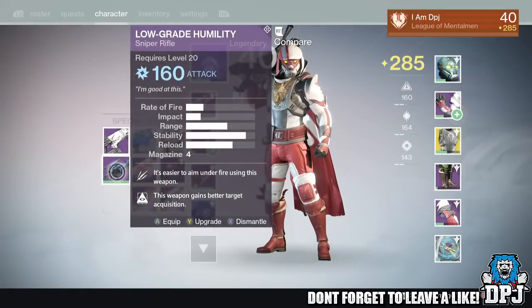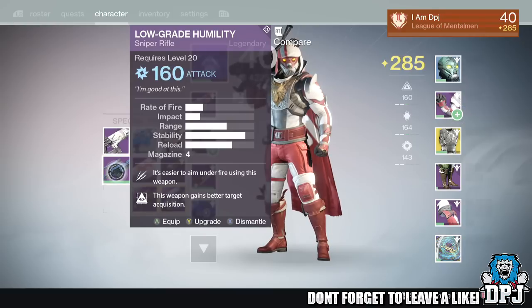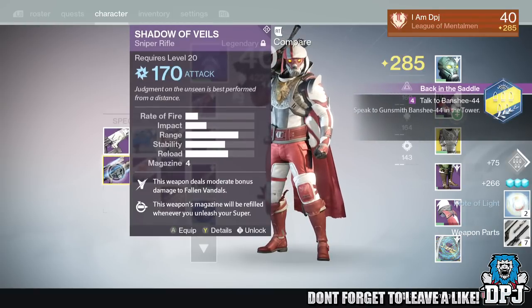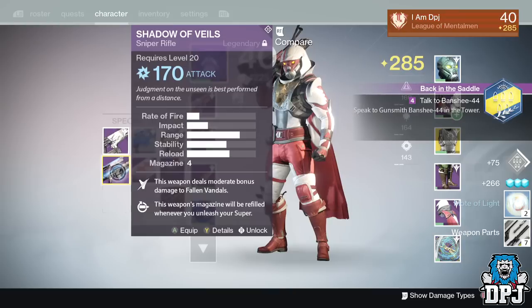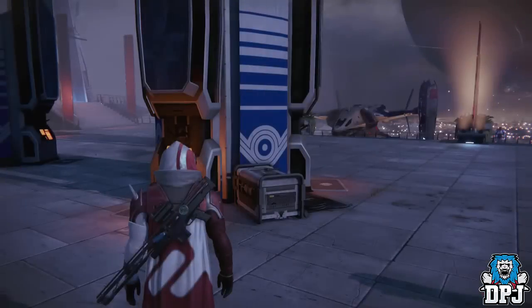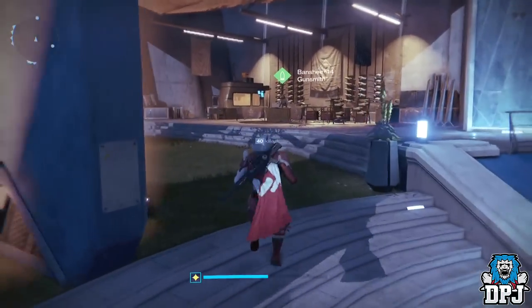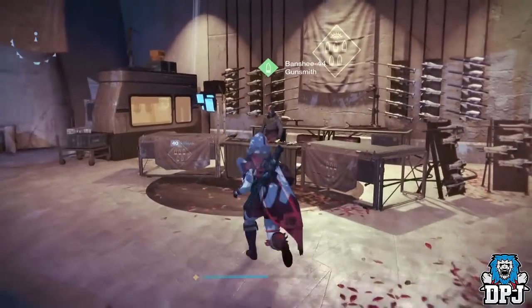The second main step of the quest is to dismantle rare or legendary snipers. I dismantled a couple of old snipers I had lying about which I was never going to use. If you don't have any spare snipers this part could be pretty long — I'd suggest playing strikes for engrams and hopefully getting some rares and legendaries to drop.